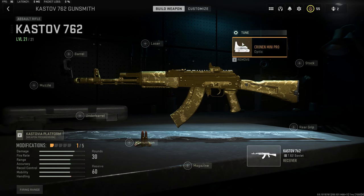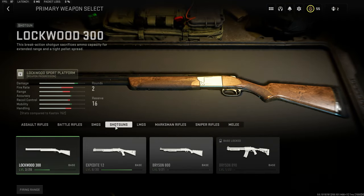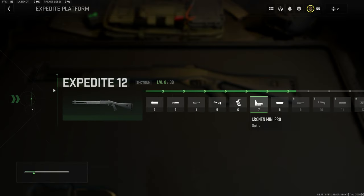One more thing — if you guys want this Cronin optic, it is in the shotgun section for the Expedite. You have to level it up to level seven to get this blue dot. Just a quick tip about tuning your optic and improving recoil and visual recoil.